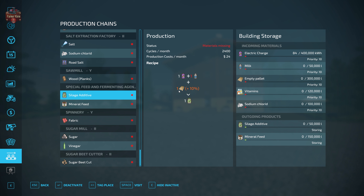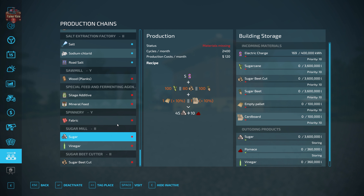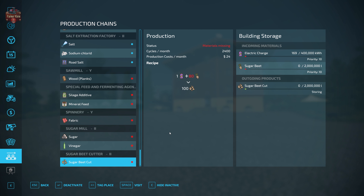Spinner: 2 energy + (40 wool or 30 cotton) + 5 empty pallets = 60 fabric. Sugar mill: 5 energy + (100 sugar cane, 80 sugar beet cut, or 100 sugar beet) + (1 pallet or 1 cardboard) = 45 sugar + 10 pomace. Vinegar: 5 energy + (100 sugar beet or 70 sugar beet cut) = 25 vinegar + 10 pomace. Sugar beet cutter: 1 energy + 80 sugar beets = 100 sugar beet cut. That is quite the list — a very sophisticated production system. I hope you understand now why I suggested going to check out the production revamp documentation before diving into production on this map.